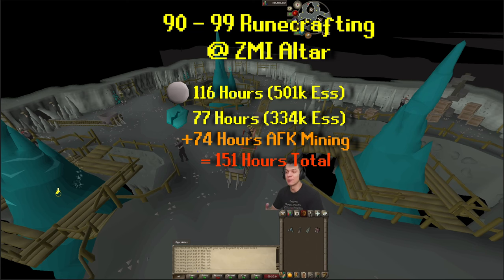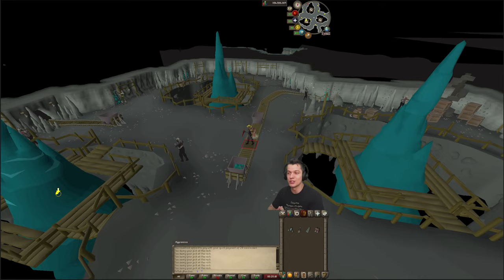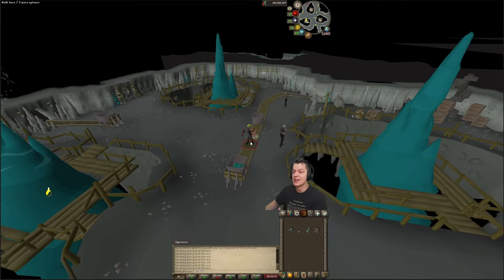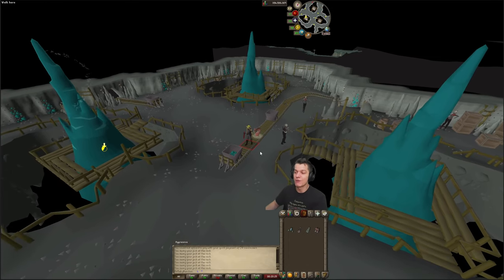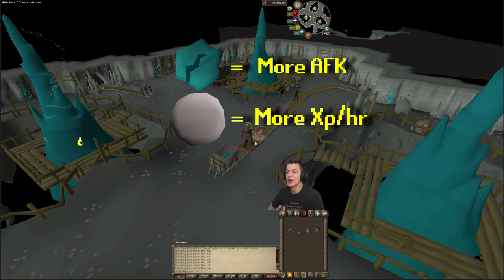So overall, it's a little bit more AFK as mining Daeyalt Essence - you don't really have to put too much effort into it, as every minute you can simply click on another rock. From an AFK perspective, it does further increase how AFK runecrafting is, but overall it's just not going to be as efficient as you are going to lose a little bit of time. So if you want to make runecrafting a little bit more AFK but lose a little bit of time, then use Daeyalt Essence. But if you want to be more efficient with your runecrafting gains, then simply stick to pure essence.